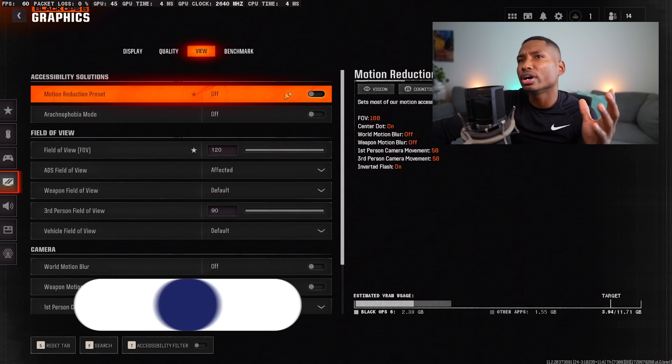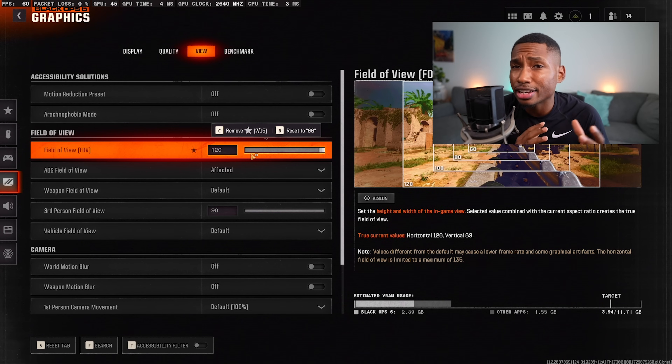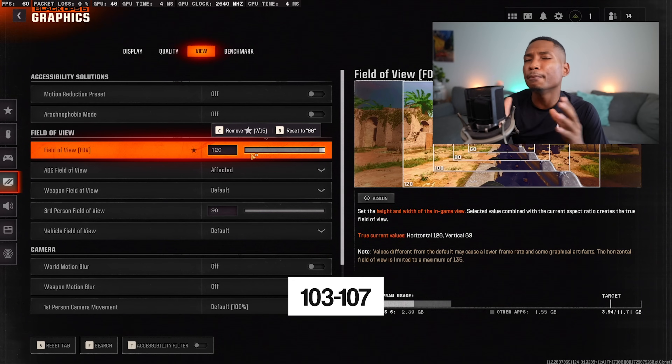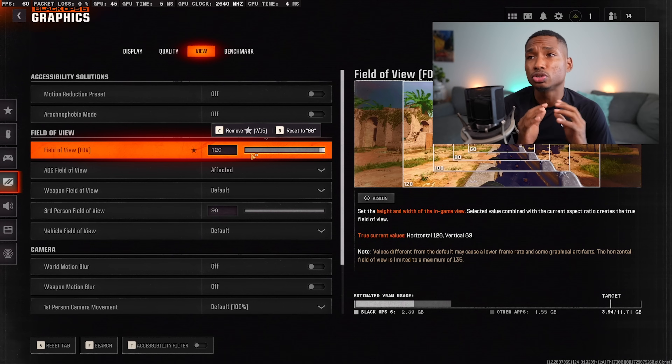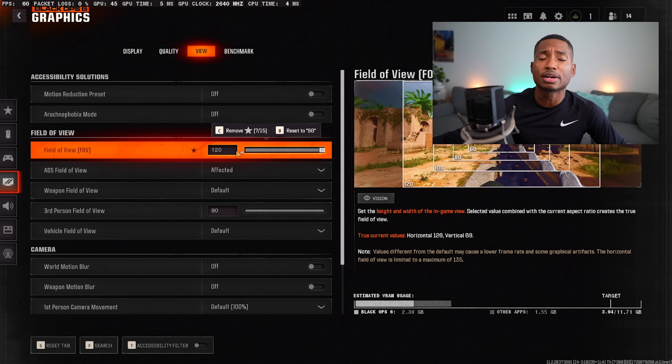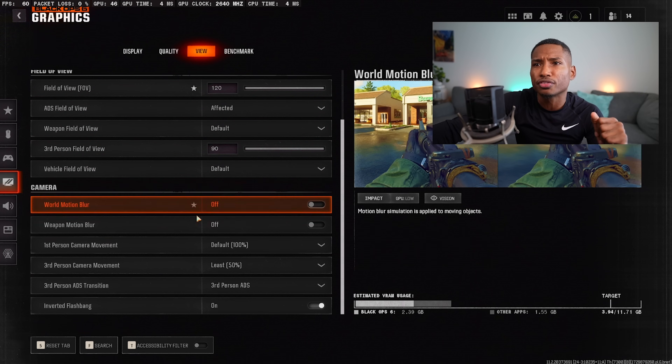For Field of View, on PC with mouse and keyboard set it to 120. If you're using a controller, many professional players use 103 to 107 because they believe they get more consistent aim assist with a lower FOV. As long as it's under 107 on controller you should be good. On mouse and keyboard this doesn't matter, but on controller try going lower than 107 and see if it works for you. Camera Movement and Third Person Camera Movement should both be at 50. Turn on Inverted Flashbangs to save your eyes.